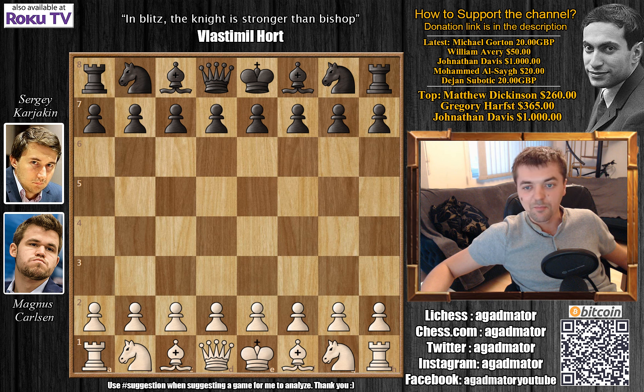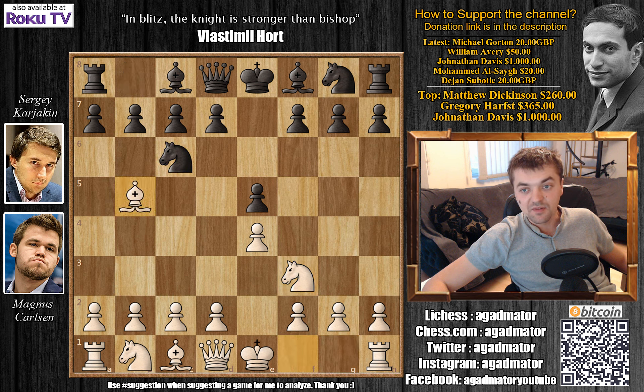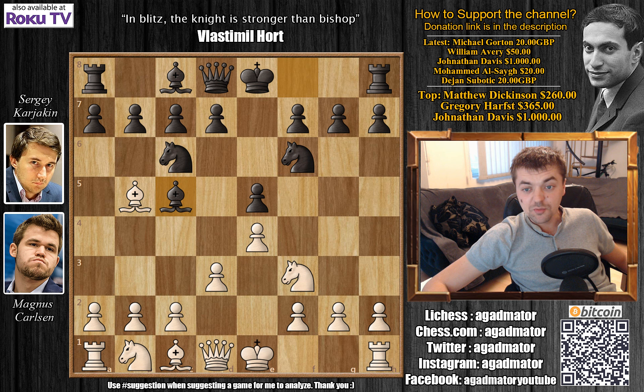Let's see the game. Carlsen plays e4 with the white pieces and we have e5, starting off with the Ruy Lopez — knight to f3, knight to c6, and bishop to b5. Carlsen and Karjakin did have some amazing games in the Italian, but this game Carlsen goes for the Ruy Lopez, and we have knight to f6: the Berlin Defense.